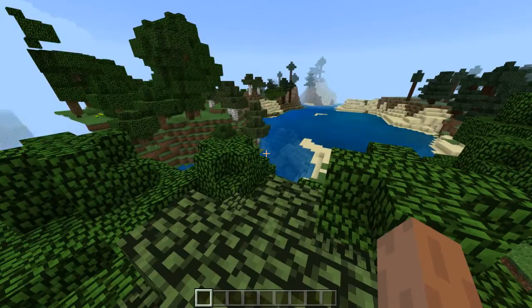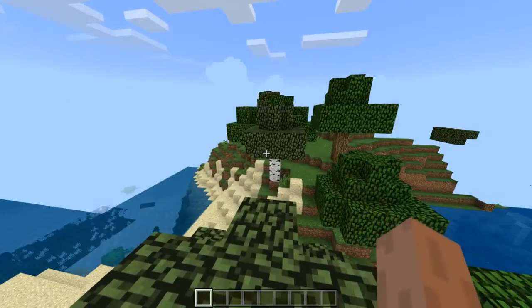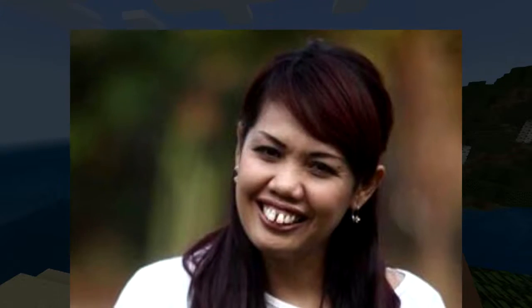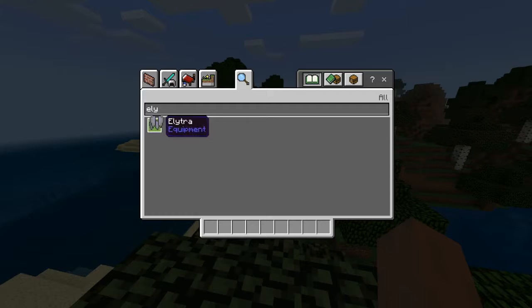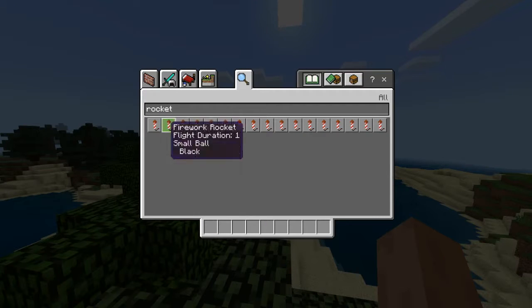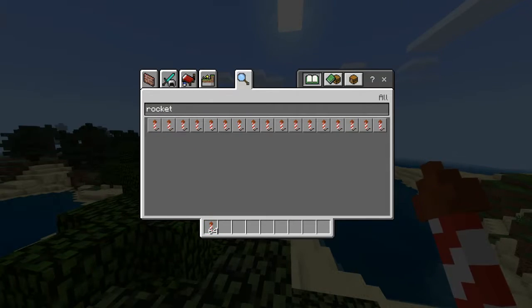Hal yang kalian harus tahu adalah bagaimana caranya terbang — kalian harus punya Elytra-nya dulu dong, pasti dong. Dan juga rocket, yang roket mana aja ya, terserah, kita langsung pakai.